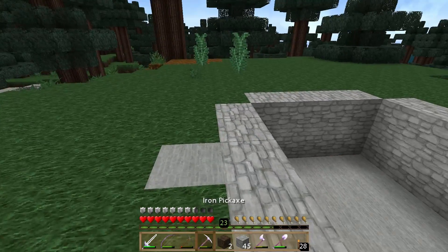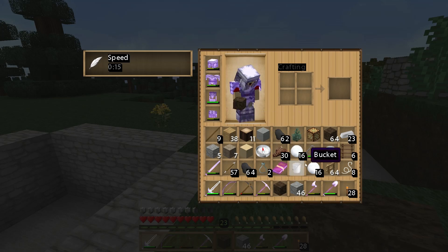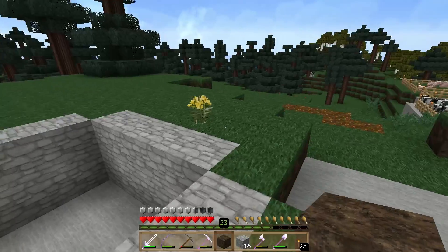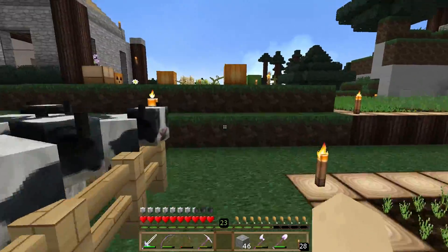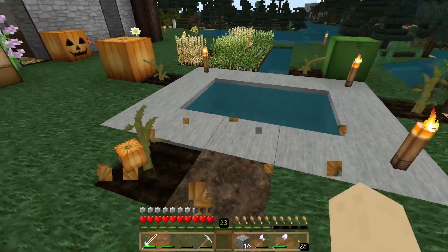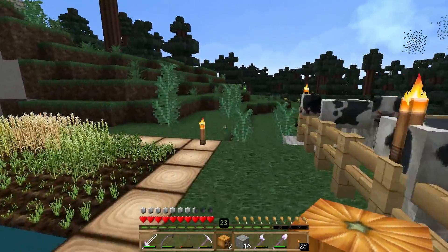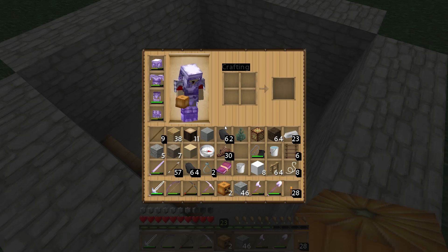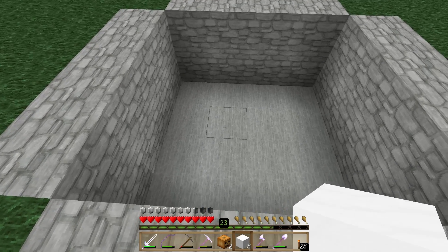So what we're going to do here: we're going to grab our snow and turn it into blocks. We'll get four there. We actually only need one stack of snow, but you never know when you might lose something on the way back. We're also going to go grab these pumpkins — we don't need that dirt block, but we do need the pumpkins. We'll take two — that'll be enough for what we're looking to do. We'll go back to our pit.